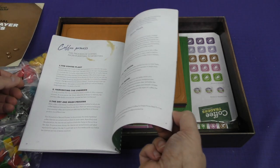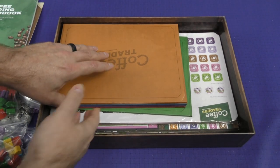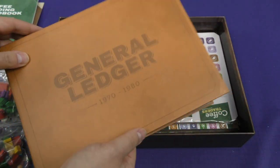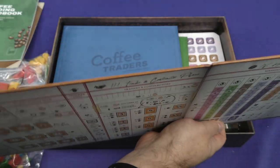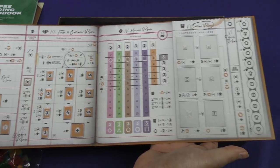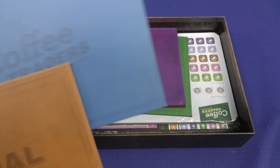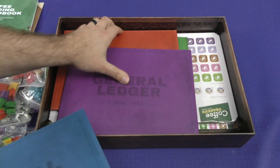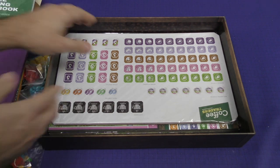Let's look at some player boards. These are very nice, thick cardboard — fancier than some whole game boards I've seen — in each of the different player colors. They serve as the general ledger for the different colors in the game.